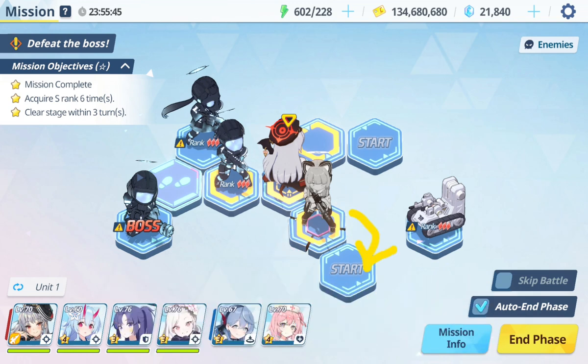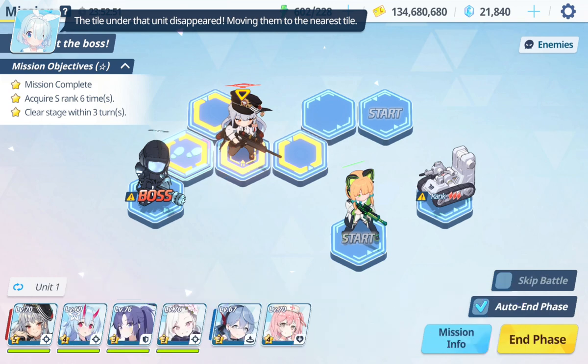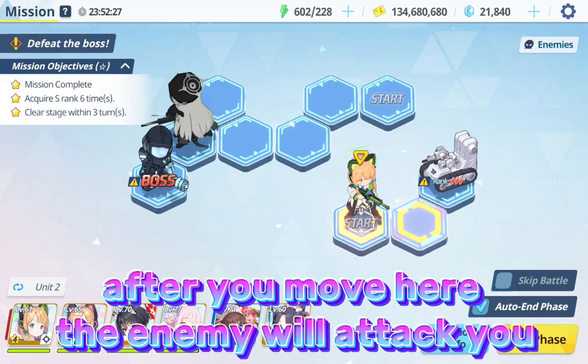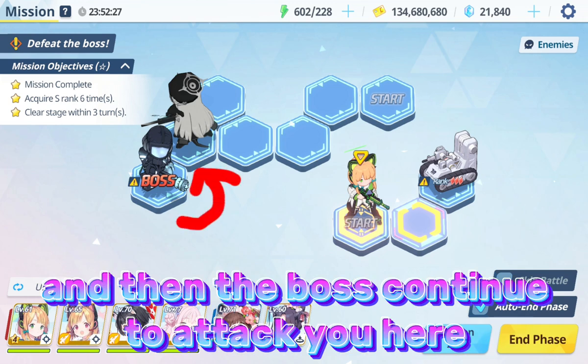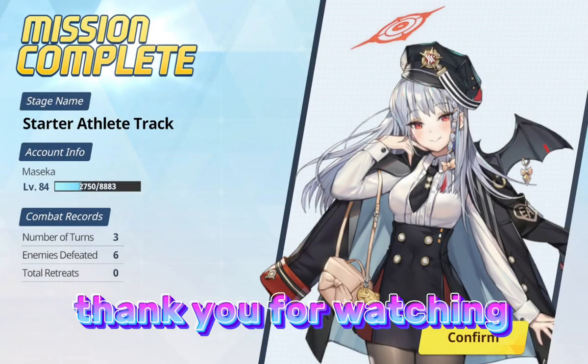After that, the tile on yellow team will break. Then they move here. Move here and a new tile will appear next to the yellow team. After you move here, the enemy will attack you, and then the boss continues to attack you here. And that ends here. Thank you for watching.